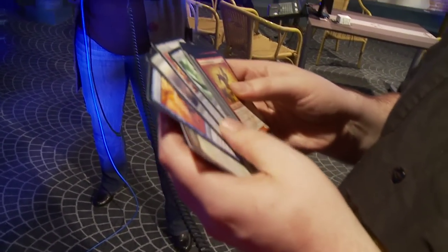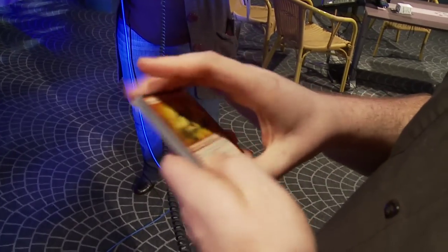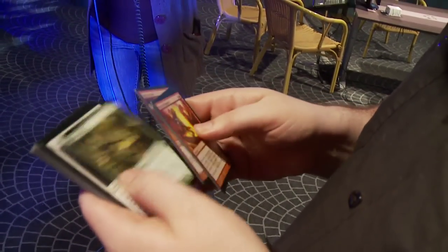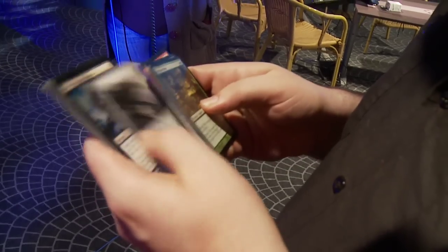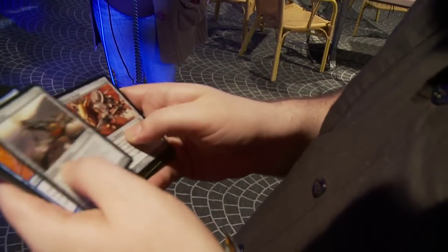It's better than any other common or uncommon. And then you want to look at basically what the other good cards in the pack are to see what you're passing. The commons: you've got Burn the Impure, Blight Widow. Then uncommons: Viridian Claw, Sledge, and Mortar Pod.